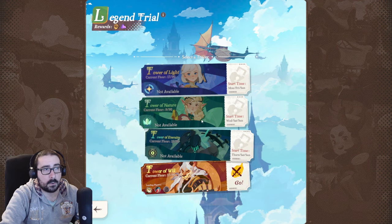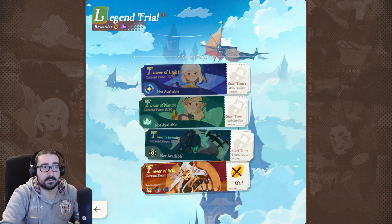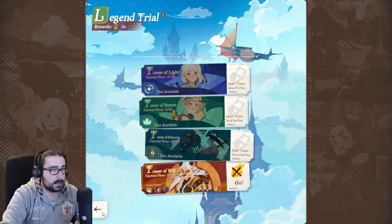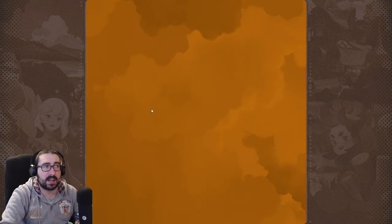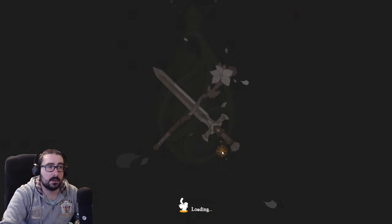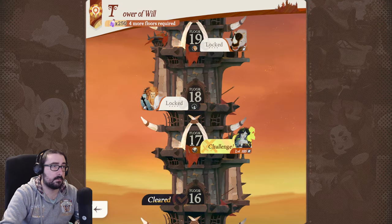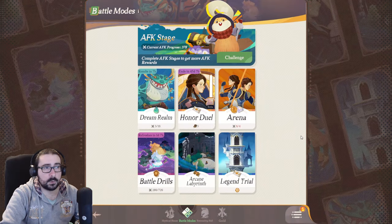Legend Trial is a tower. The different towers open at different times and days of the week. I think on Sunday everything is open. Otherwise you are restricted to the faction the tower is for — for example, the Beast faction tower means you can only use your Beast characters. So you can basically put your faction team to the test.